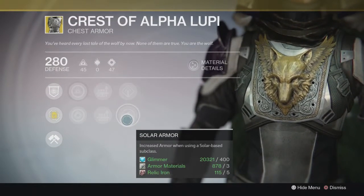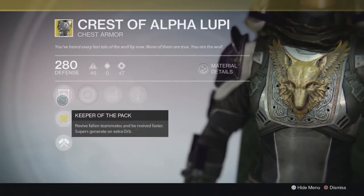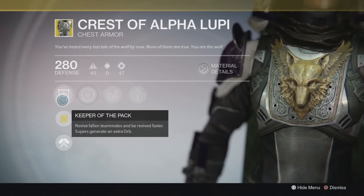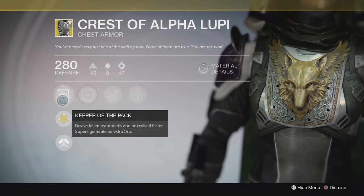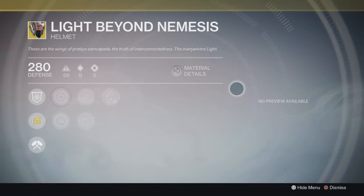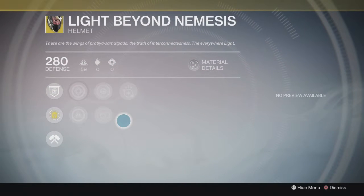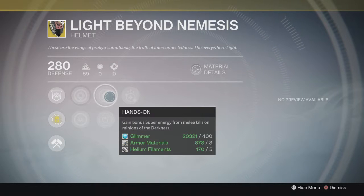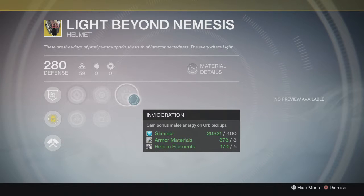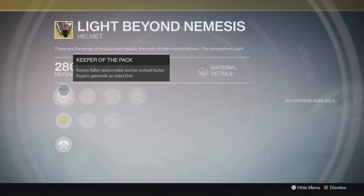He also has the Crest of Alpha Lupi with auto rifle and shotgun ammo, solar burn defense, and solar armor. The main perk lets you revive teammates and be revived faster, and your super generates an extra orb. For the Warlock, you get the Light Beyond Nemesis with Hands On, Second Thoughts, and Invigoration. The main bonus is Keeper of the Pack — same as the Hunter chest: revive and be revived faster, and your super generates an extra orb.